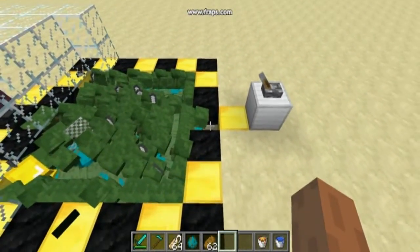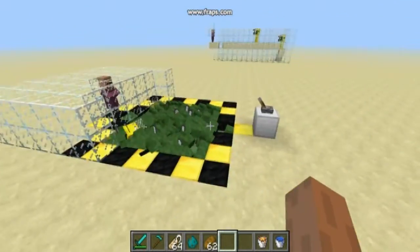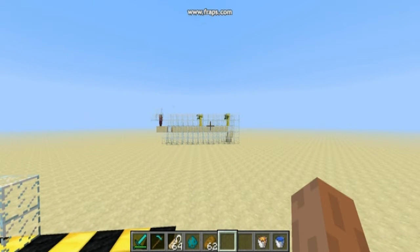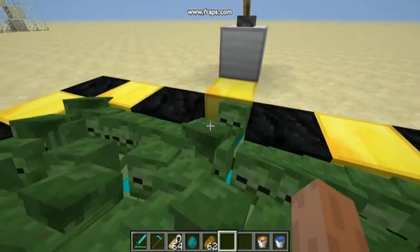That happened because I just moved this block, and that opened this pit to the outside world. So now every zombie is trying to find a path and testing about 20,000 blocks around. Before, it was just 26 blocks. So there is a huge difference — that is the lag machine.